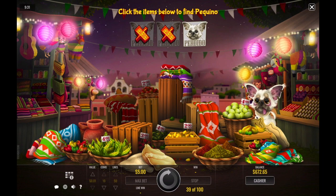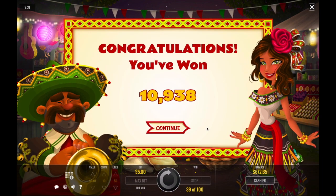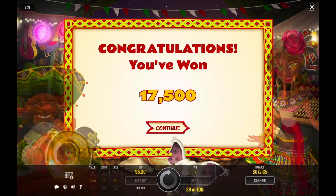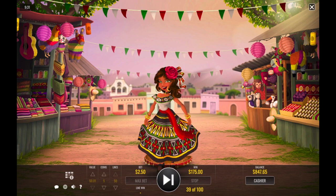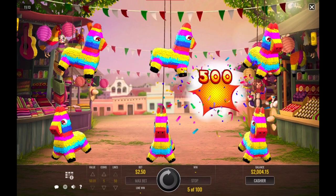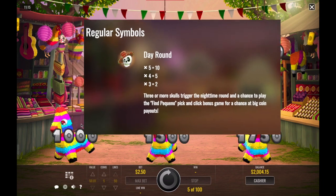The game starts during the night, and during this time you can trigger the Find Pequeno bonus game by hitting at least 3 of his symbols. All you need to do is find him to win a payout, and chances are at the end of the round you'll trigger the day round. It's during the day that you can trigger the Piñata Popping bonus — here all you need to do is whack piñatas to win coins, and to trigger it you need 3 piñata symbols. To switch back to the night round you'll need to land 3 or more skulls on the reels.